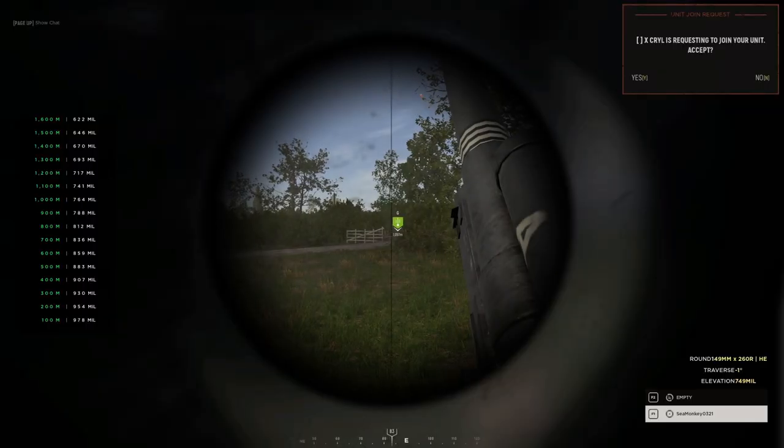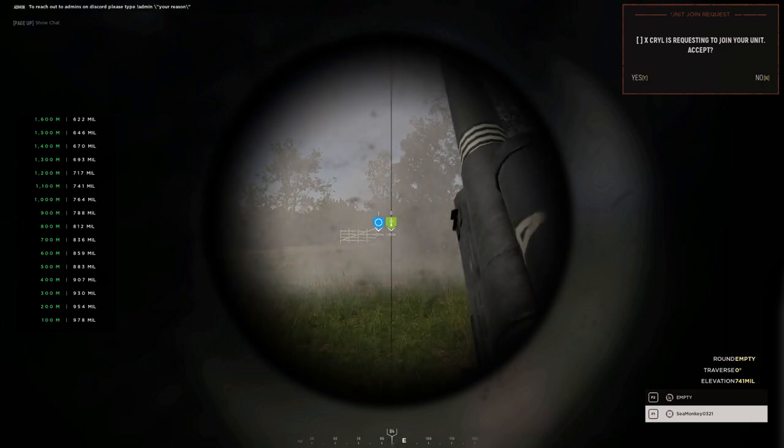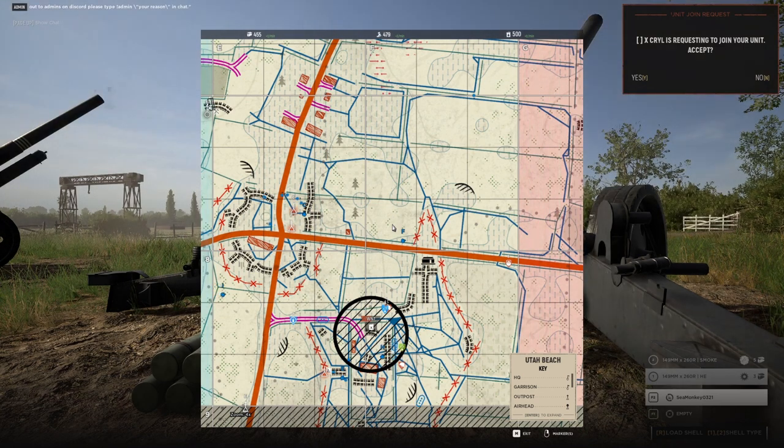Now, when you get a call for fire on a target, you can quickly glance at your corresponding angle for that distance and start your fire mission. The rounds do have an actual time of flight, so teammates need to expect about a 15 to 20 second delay for impact.